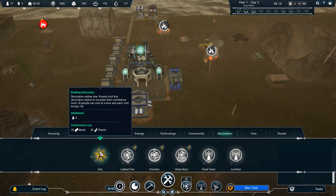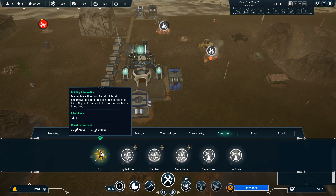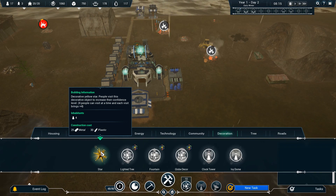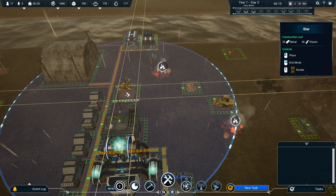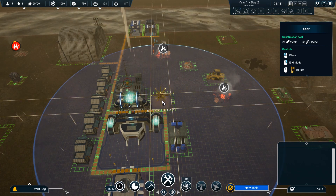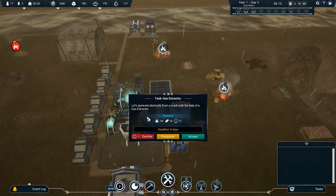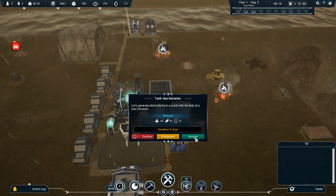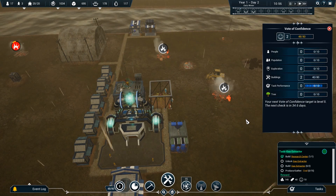I could have multiple research buildings. Looking at decorations — there's a stop sign type object. Four people can visit at a time and each visit increases their confidence level. We definitely need this — it's the only decorative I have. I'll put it centrally, next to the science center since it looks vaguely sciencey. There's a new task: generate electricity. That sounds admirable — six days to do it. I think my researchers should have that up and running by then.